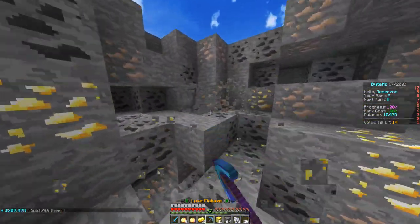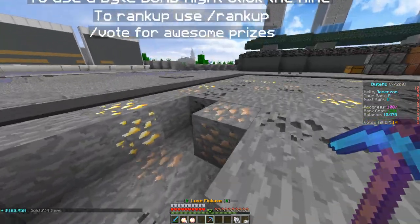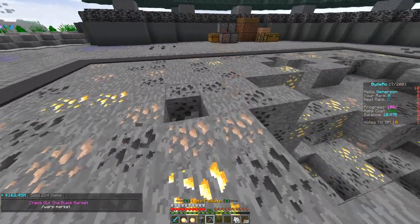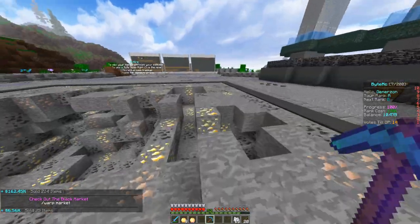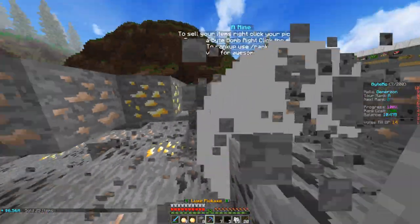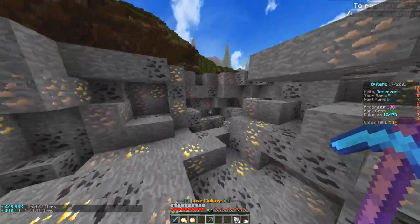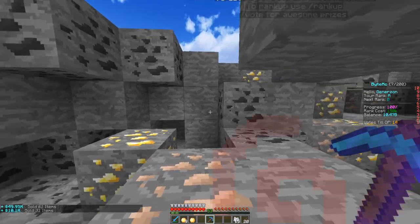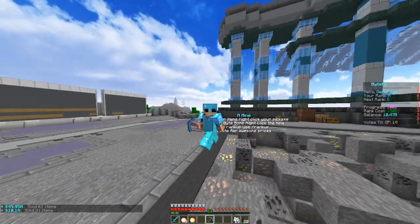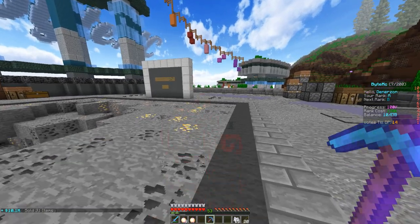There is actually quite a big improvement with those two levels of Explosion that we just added. Look what happens now when it explodes — literally like a freaking crater in the mine. That is so so intense. I love it — this is going to make me so much more money now. You guys have no idea.